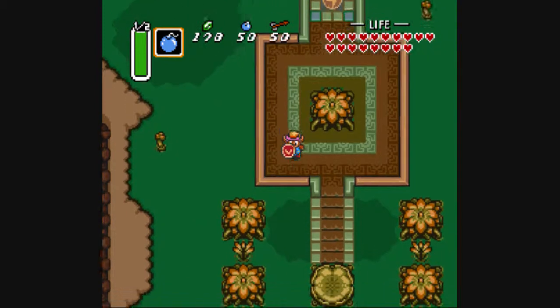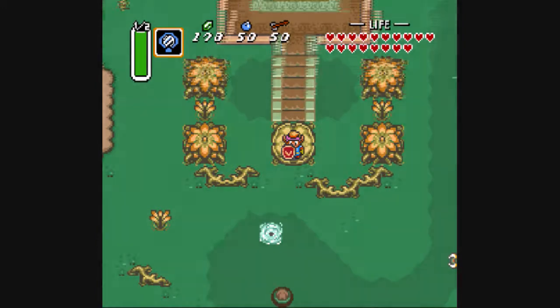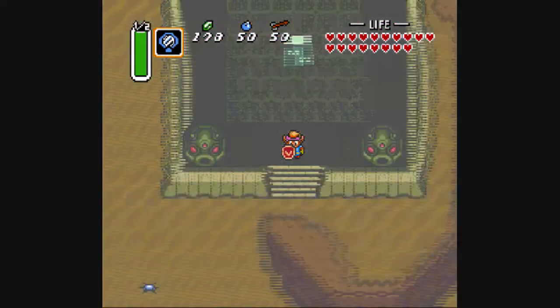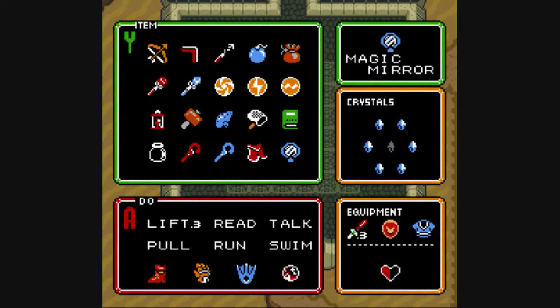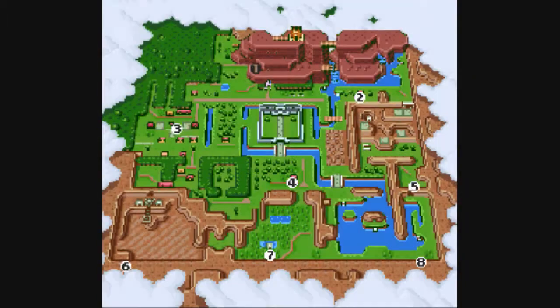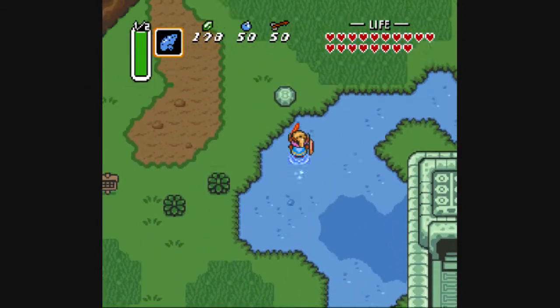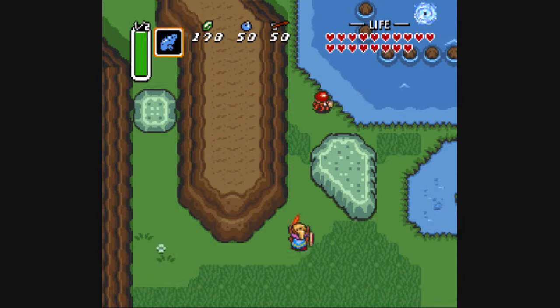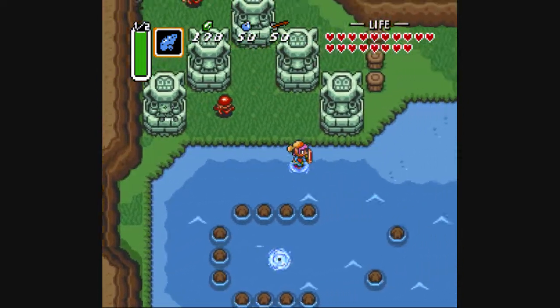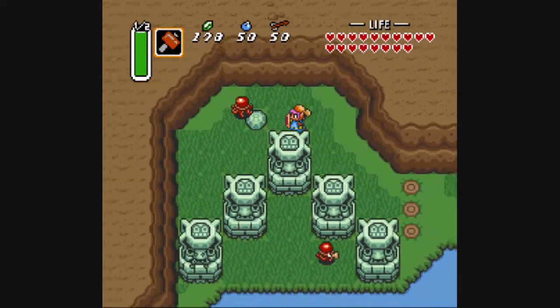Now that we're done with this dungeon, there's a couple things we want to go do. But first, we want to get back to the light world, because in the Misery Mire we're kind of trapped in that section of the dark world. The only way to really get out of there is to get out of there in the light world. And what I want to do is head back to the bomb shop, which is kind of where Link's house is but in the dark world. This right here happens to be the closest warp point to that area.